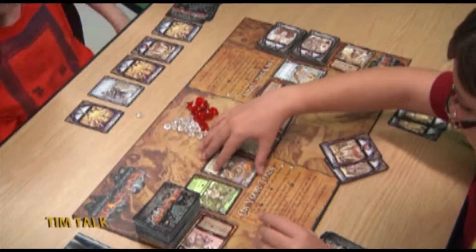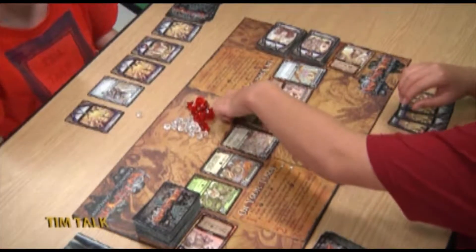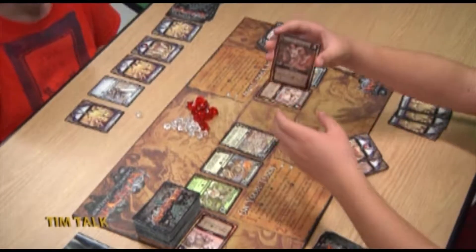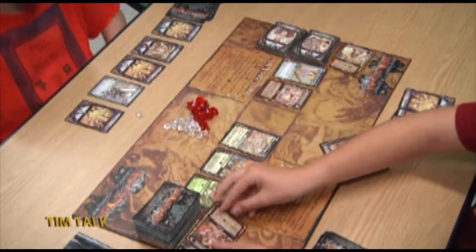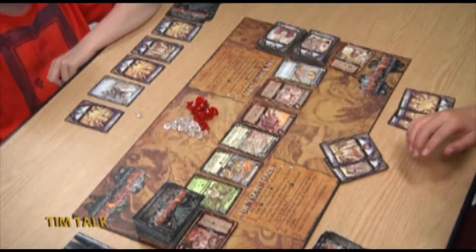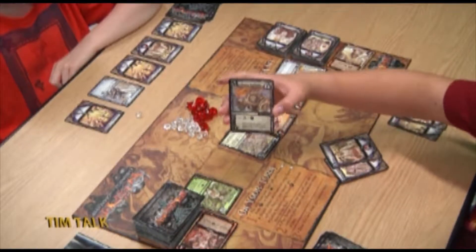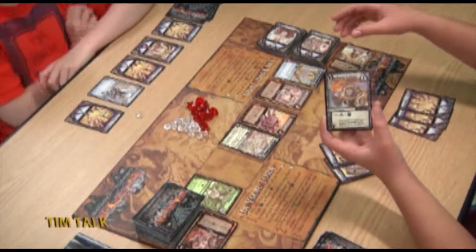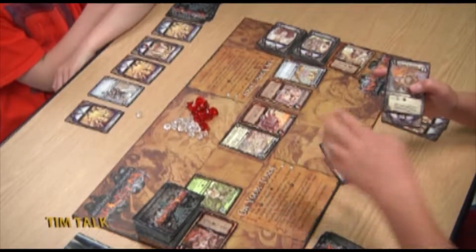Pierce then takes his turn, defeating another Mephit for two honor and banishing the Corrosive Widow from the center row. He uses Druids of the Stone Circle to acquire a Mystic for free and place it on top of his deck. He spends his remaining two runes to buy an Aura Initiate, which is a lifebound hero giving one honor at the end. Pierce's turn ends.